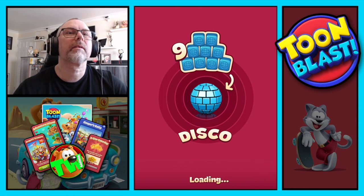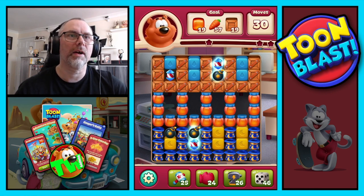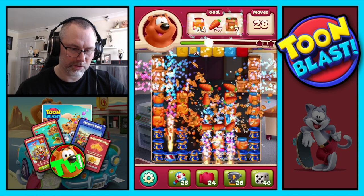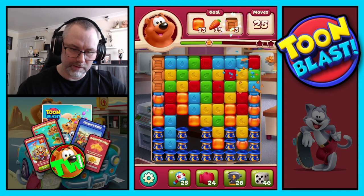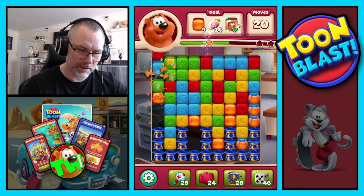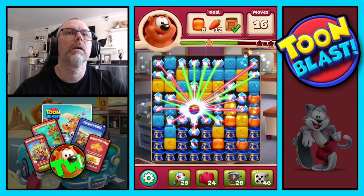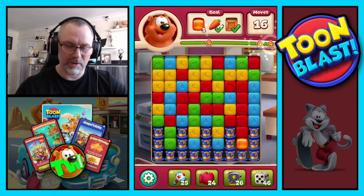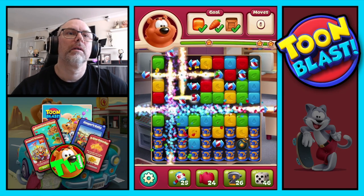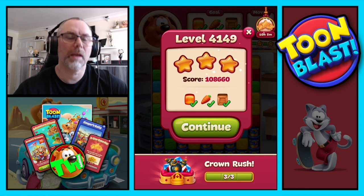41-49, we need honeys, carrots, and wooden boxes. We're going to go combo down the bottom first, then combo up the top second, and then we're on our own again. Let's do that. Disco ball — nice — disco ball rocket combo. It's just that one bit of honey we had to collect; with 15 moves left we get three stars. Confirmed three stars.